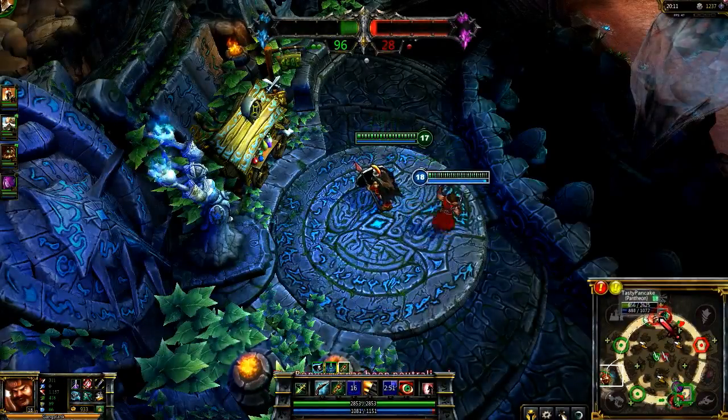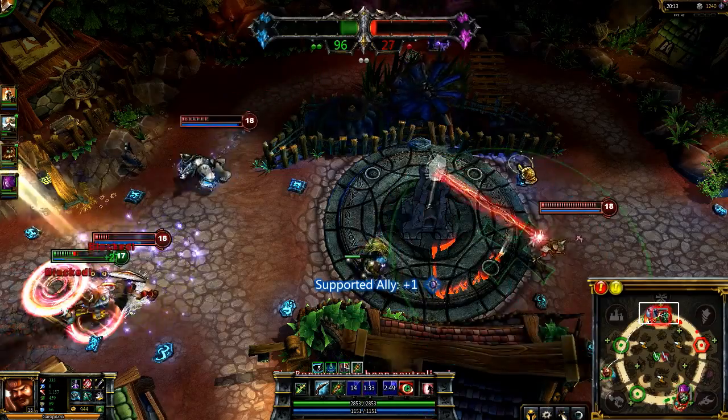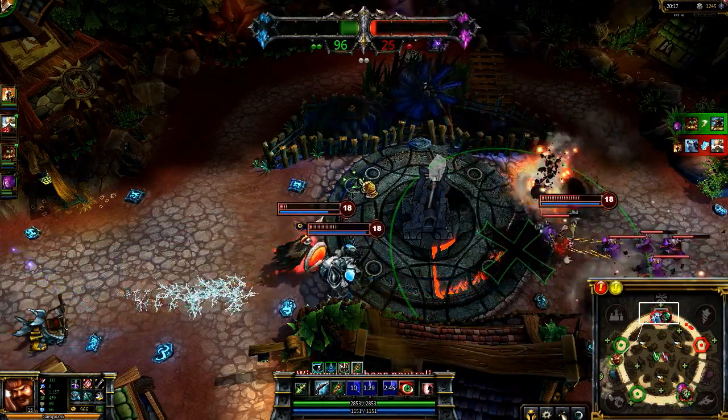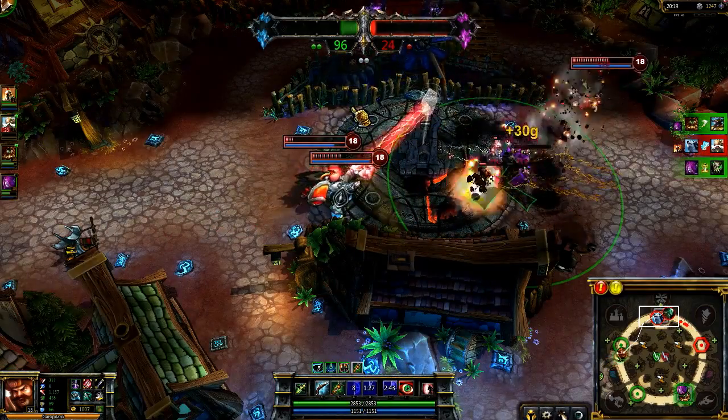You can use Cannon Barrage to stop enemy captures. I drop it on Fiddlesticks, keeping the windmill neutralized. However, Pantheon and Volibear can easily capture it because I aimed it badly. Instead, aim it at the middle of the point so you can stop everyone.